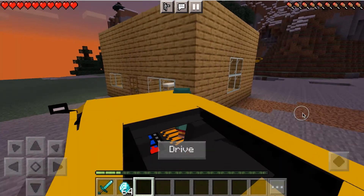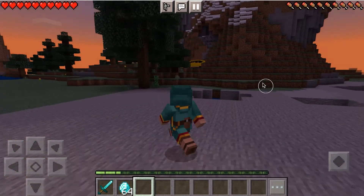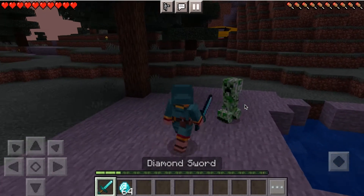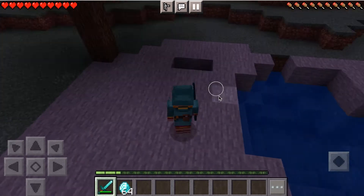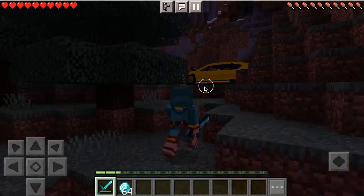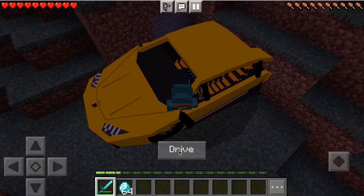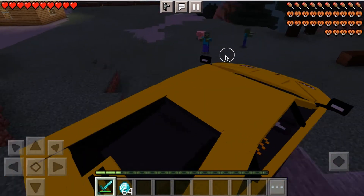They said there was another one — let's see if we can go find it. There it is, here's the other Lambo! Oh, a creeper — I just killed it straight up. Here is the other one, we are literally finding the Lamborghini Huracan in Minecraft. We can drive it — it wasn't even that well hidden, like who left the Lamborghini here?